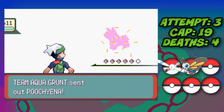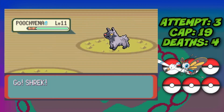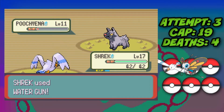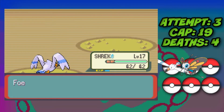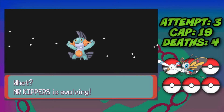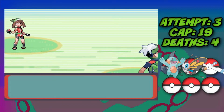With Roxanne defeated our level cap is now raised to level 19. We lead Mudkip and switch into an eligible Pokemon to do damage, so both Pokemon get EXP from each fight. With this training our Mudkip reaches level 16 and evolves into Marshtomp, which is now an eligible Pokemon.